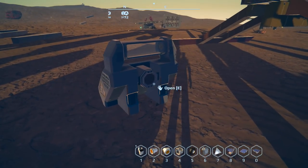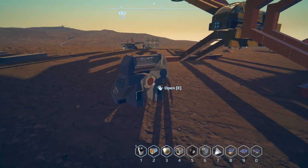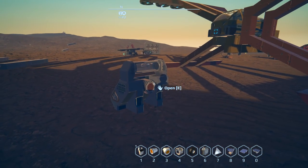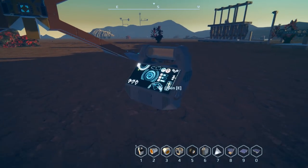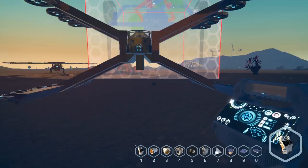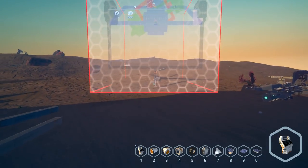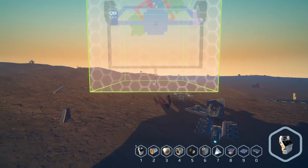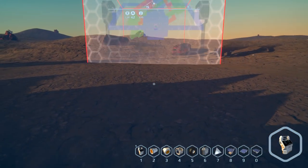There is a conveyor port there. If you do this in survival, you do need to have the items either in your inventory or in a container connected to this. I don't know what the actual range is for building, but building is pretty simple. Let's go ahead and build another gyro just because - then you get this hitbox and we just go over here and place it down. I was actually going to start the episode by spawning like 50 spiders around here just for kicks.